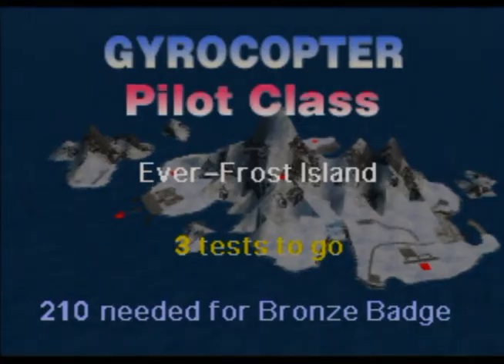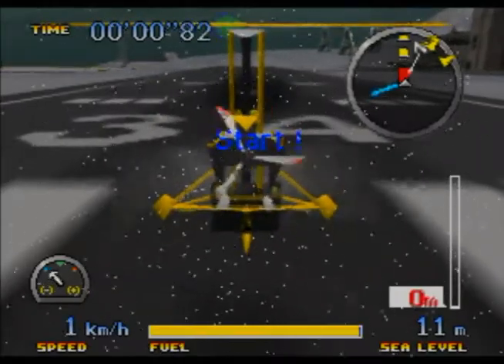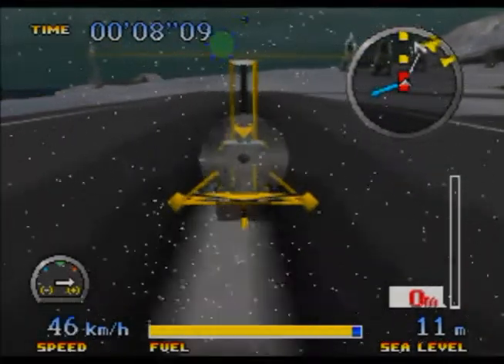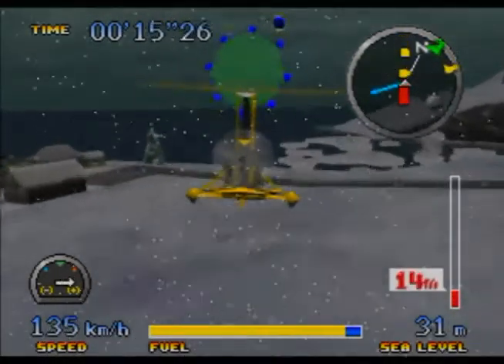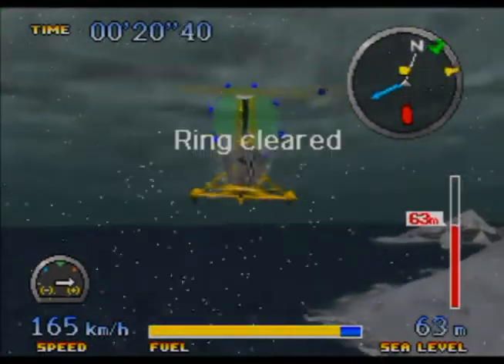Ice Hornet now — we're definitely using Hawk. This one's pretty interesting because, as you can see, there's really fierce wind, snow, ice, sleet, and hail. There are two paths you can take: a hard path and an easy path. The hard path has bonus rings you can fly through.